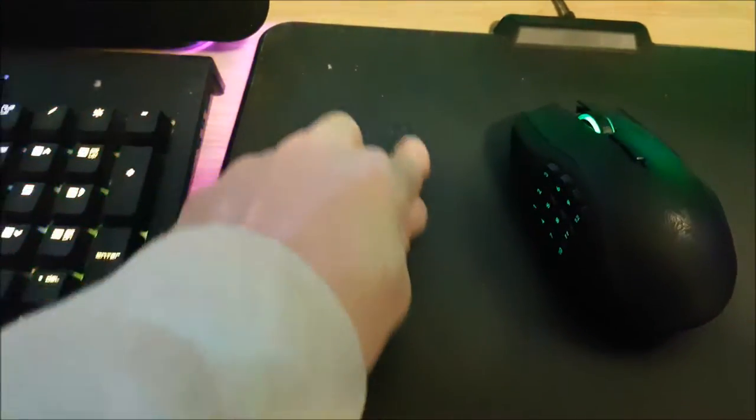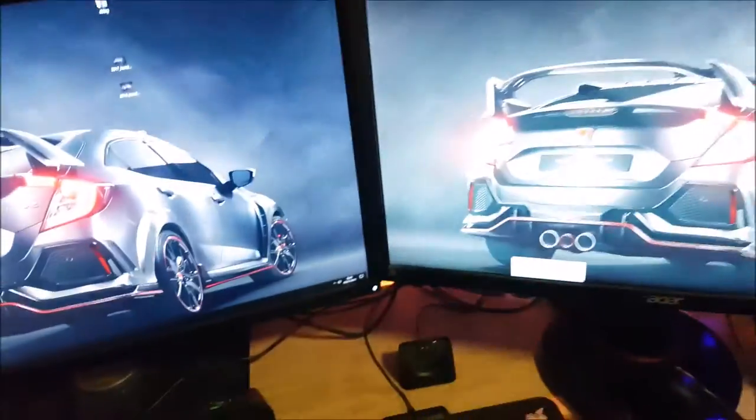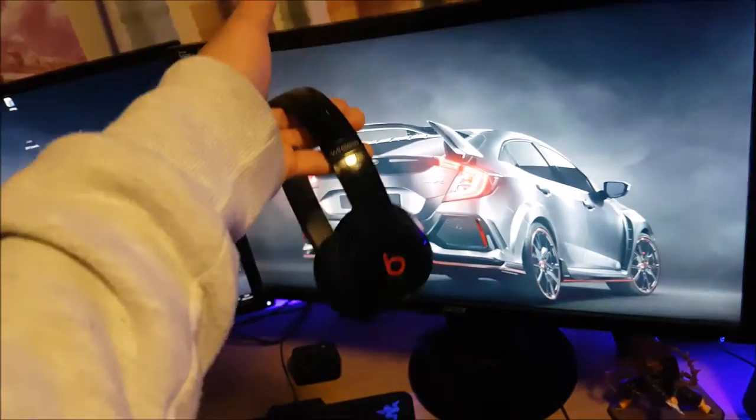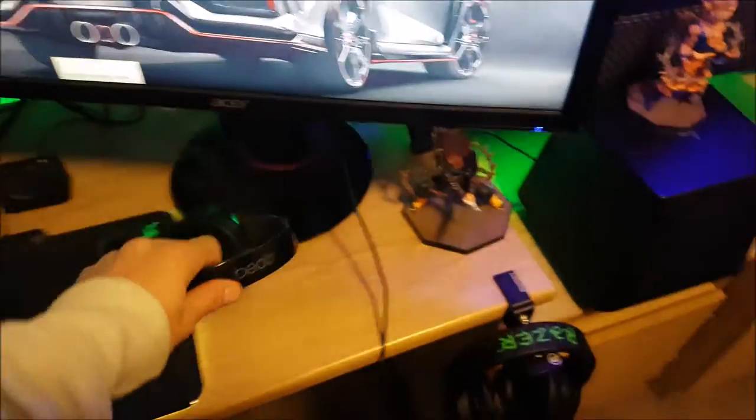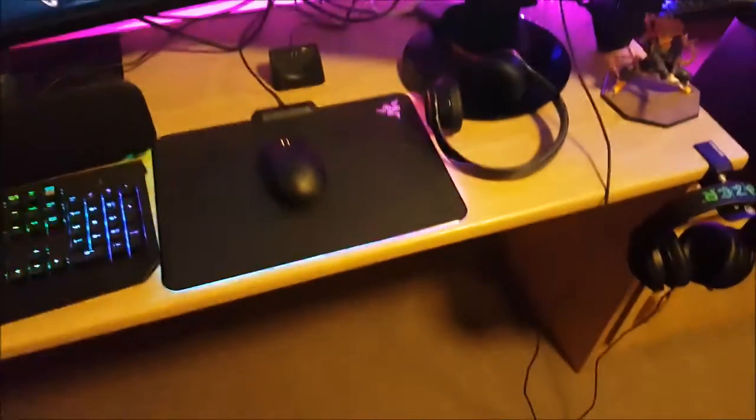The mouse pad - I can never get this stain off no matter what, it's like chocolate or something melted in. But obviously it's the Razer Chroma mouse pad, looks fantastic. And that's the Razer Naga - the wireless one - it's very good, really one of the best mice I've had for ages. These are just my Beats Solo wireless, they're like 220 quid.